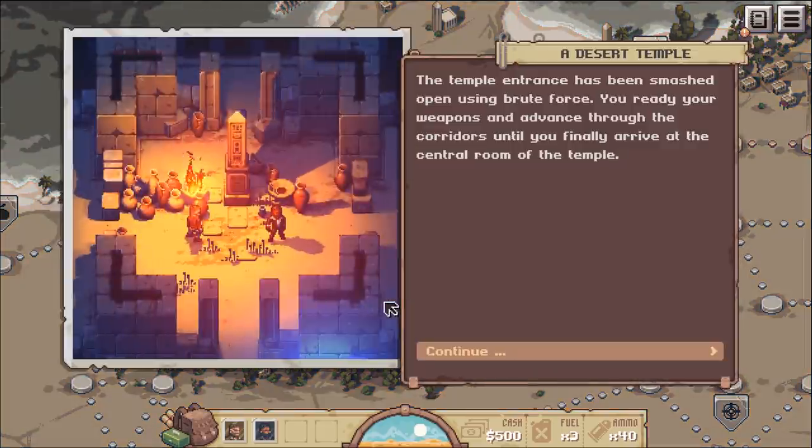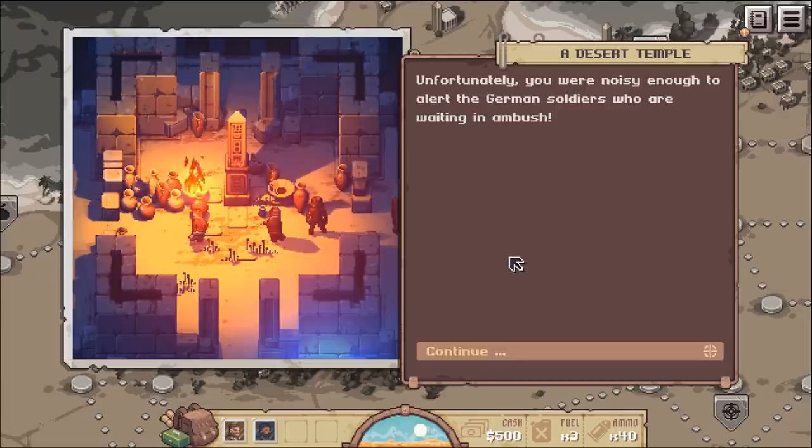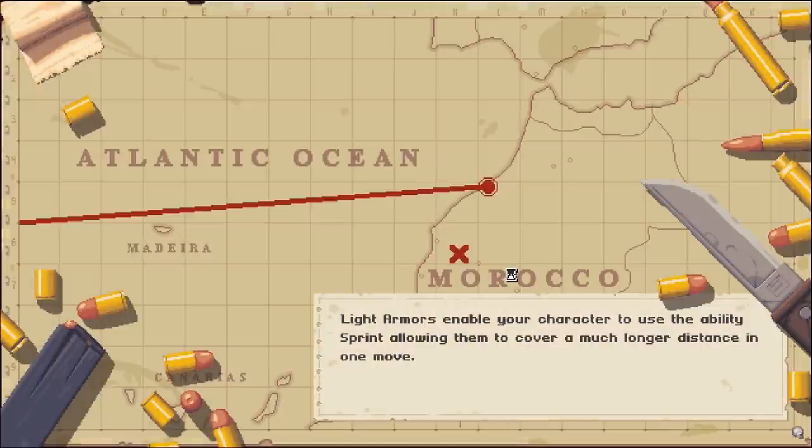The temple entrance has been smashed open using brute force. You ready your weapons and advance through the corridors, finally arriving at the central room of the temple. Unfortunately you were noisy enough to alert the German soldiers who are waiting in ambush - oh boy, here we go, it's about to get real.